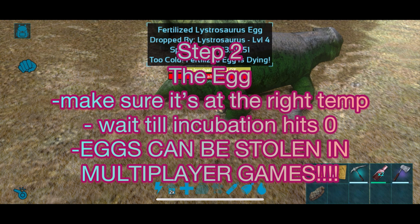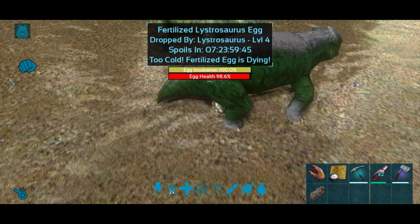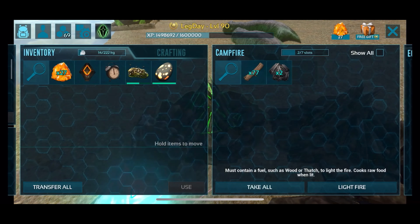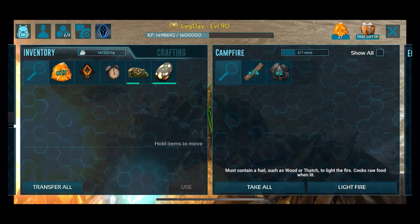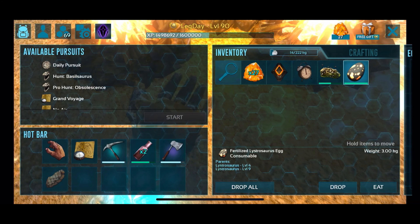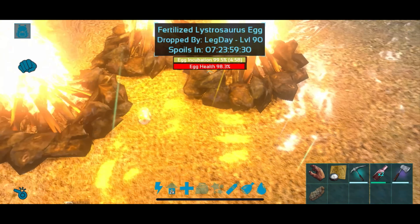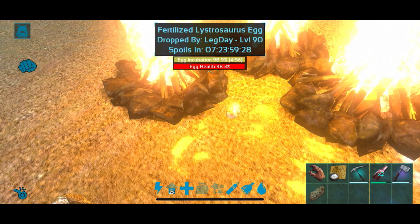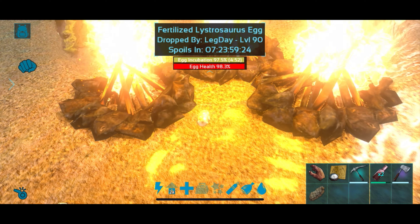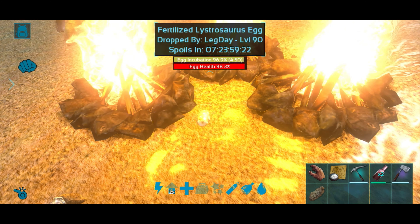Here is the egg — it has the incubation timer, its spoil timer, and its health. All you've got to do is make sure it's at the right temperature and it will incubate. Once the time hits zero it will hatch. Let me take it over to the fire — since it's nice and cold outside I need to warm it up a little bit. There we go, it's the right temperature, it no longer says it's freezing, and now the incubation has begun.